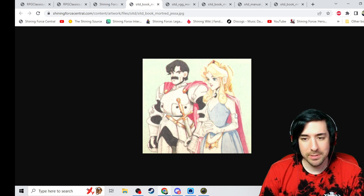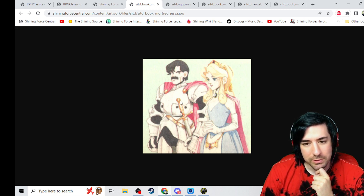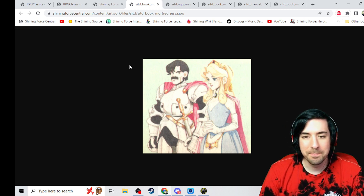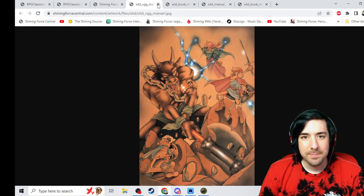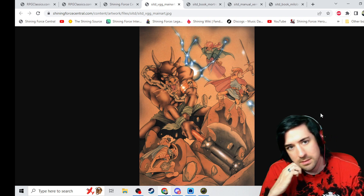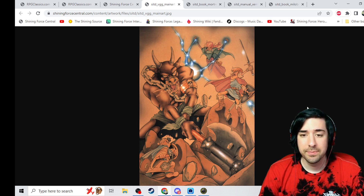We've got Mortrid and Jessa here. Very interesting. Cool art of Mortrid. Noticing that's not the sword from the end — but he might have changed swords when he became evil. Great mustache. What was it that caused Mortrid to go over? He said he was given something. Wasn't it a sword? It might have been.